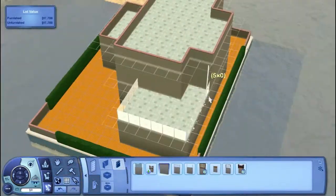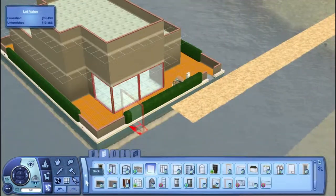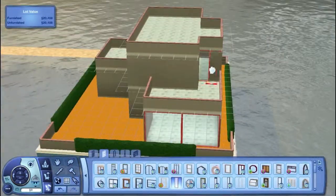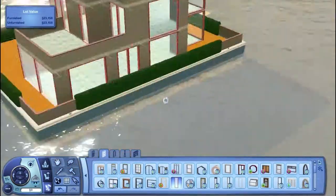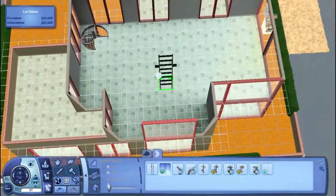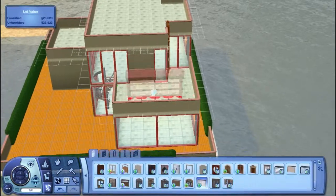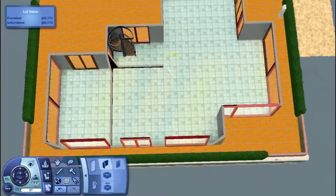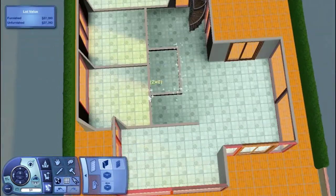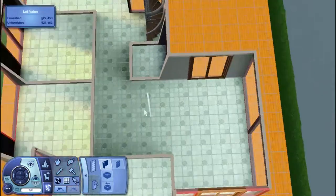We're doing a Sims 3 speed build. I got my intro right this time. You'll see those green hedges on this house build — in fact, it's not really even a house build, it's a houseboat build. I got rid of those hedges; I wanted to go for some green island boat kind of thing but then I didn't want that after all.